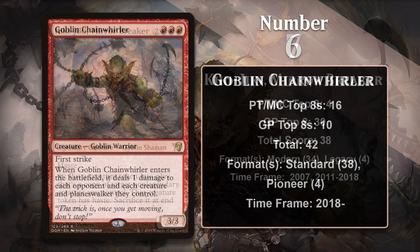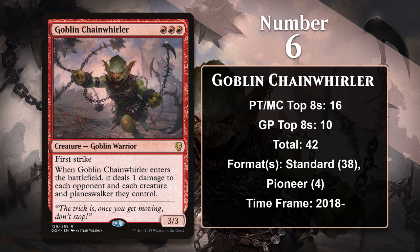At number 6, it is Goblin Chain Whirler. At worst, the Whirler is a three-mana 3/3 with first strike that does one damage to the opponent — that's already a card worth looking at in a lot of aggro decks. However, he can usually cause even more problems than that, killing X/1s and lowering the loyalty of an opposing Planeswalker. If you can give the Whirler Deathtouch, that's when things really get silly. Because of its somewhat tricky mana cost, the Whirler was almost exclusively played in mono-red aggro decks in Standard. The Chain Whirler also has a few points in Pioneer Red Deck Wins, and it looks well positioned to continue to put up points in Pioneer going forward.